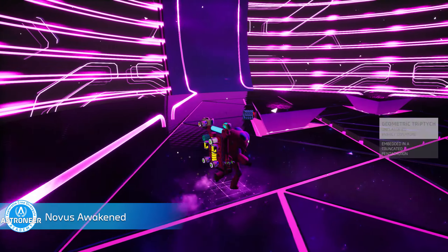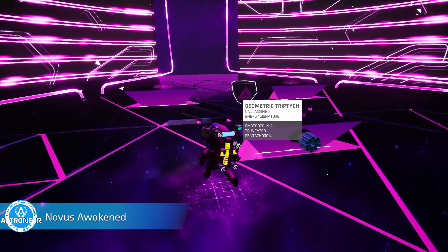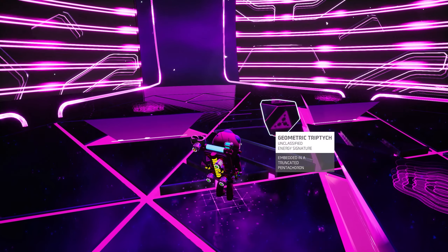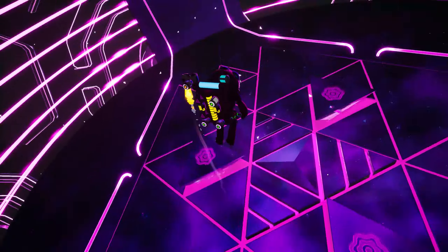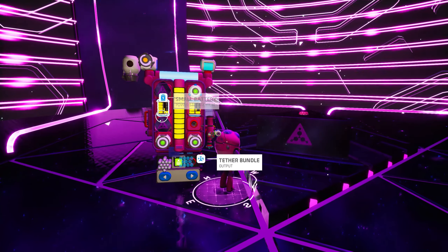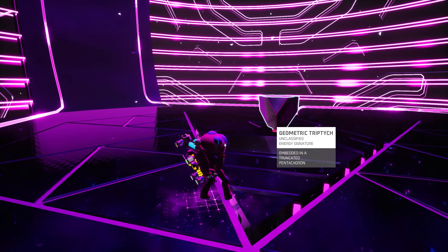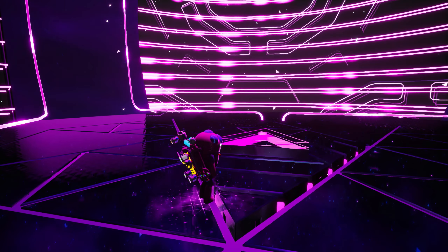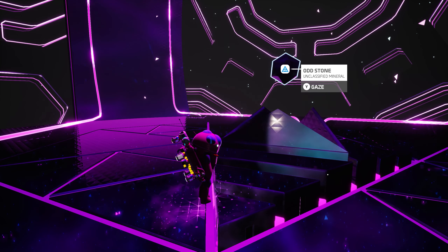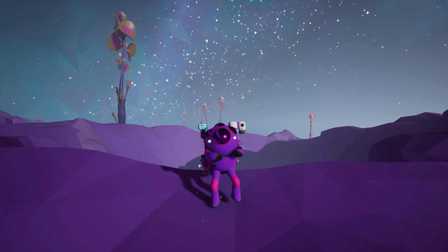Ten: Novus Awakened. Take some silicone to Novus and go solve the gateway engine. You'll receive the Novus palette and visor for this one, along with the Astro Style emote dance.